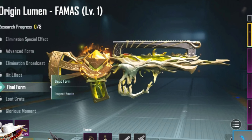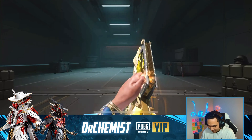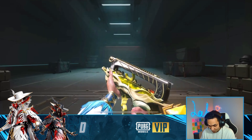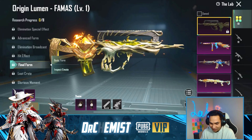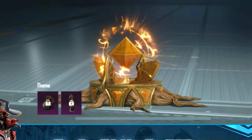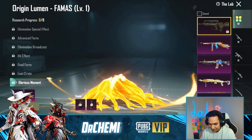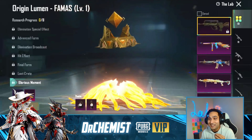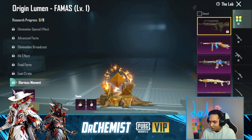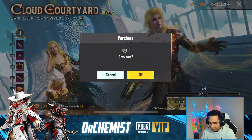The final form - the animation in the middle, that thing slaps. Let's check out the inspect emote. We're gonna check out the holographic side of that one. The loot crate has a sound - I love loot crates that make sounds. And finally the glorious moment with the entire tree, that's awesome.